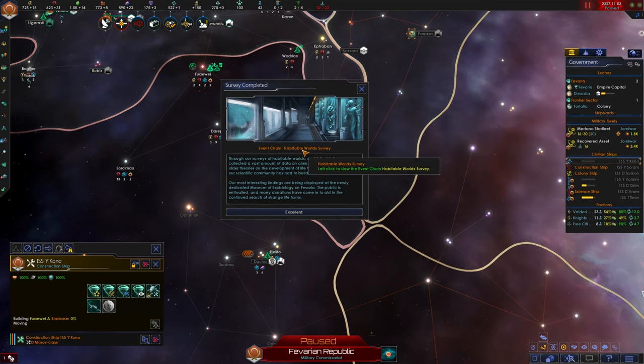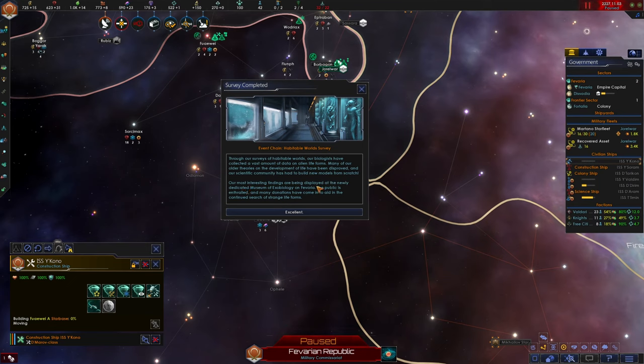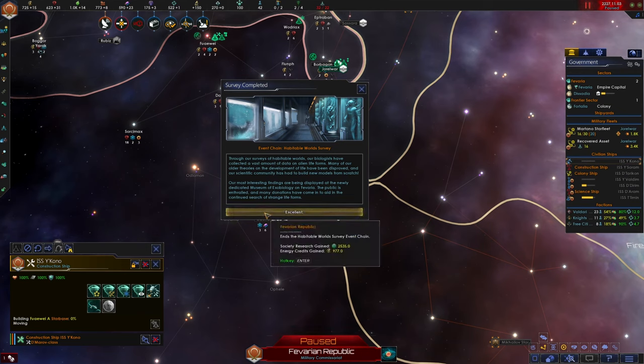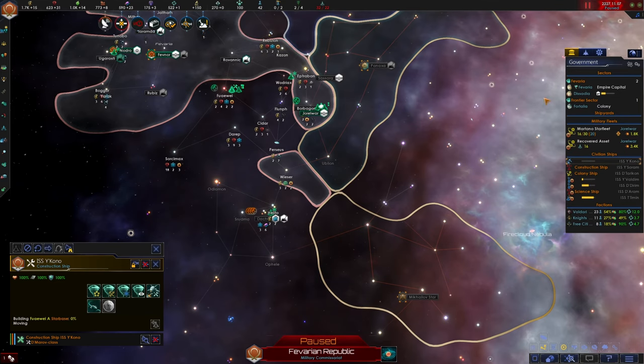Event Chain - Habitable World Survey: through our surveys of habitable worlds, our biologists have collected a vast amount of data on alien life forms. Many of our older theories about the development of life have been disproved and our scientific community has had to build new models from scratch. Our most interesting findings are being displayed on the newly dedicated Museum of Exobiology on Favaria. We get a whole bunch of society research and 977 energy credits.